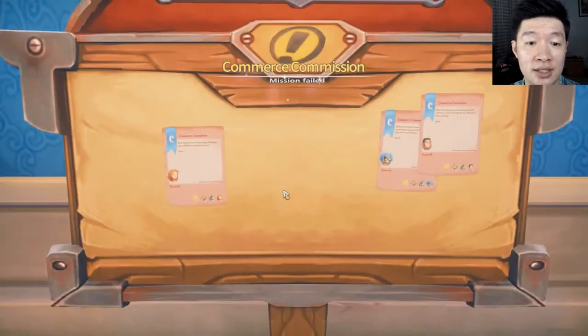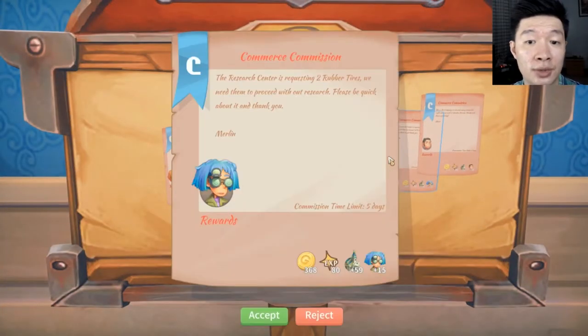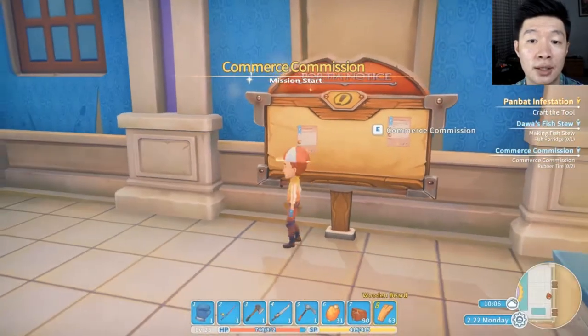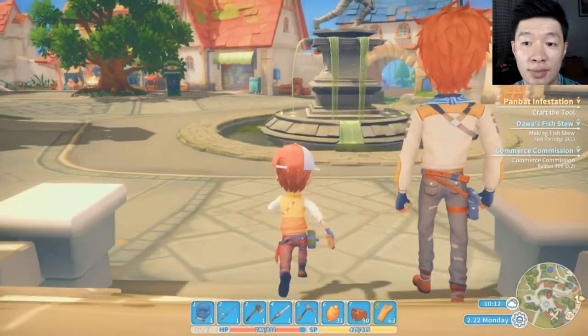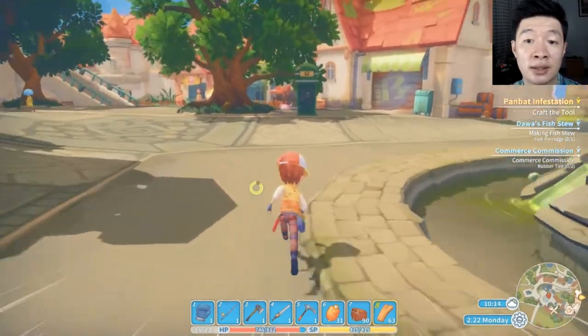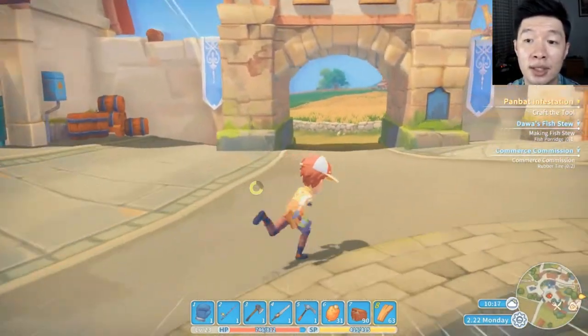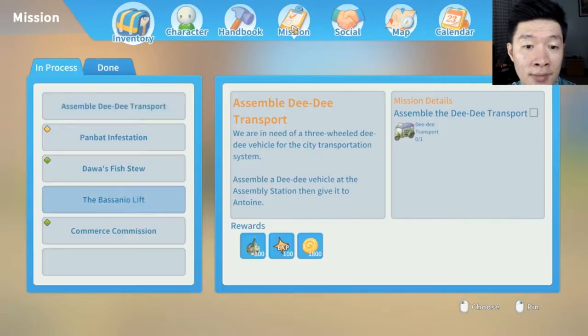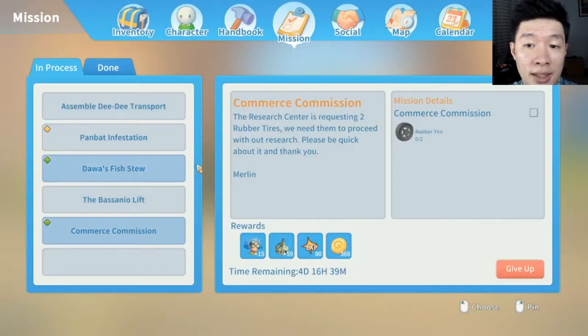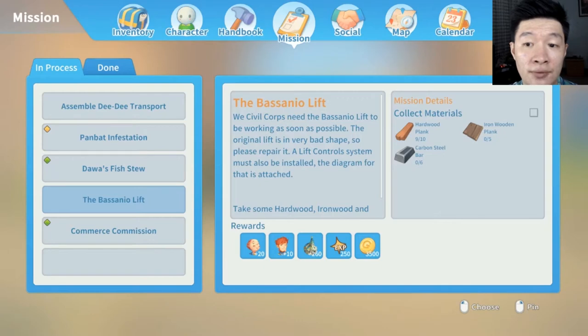I'm going to give up this mission as it's too difficult for me to gather all the items — it was too complicated. I should have accepted the other one. There are missions that will minus your relationships, but that's all right. It's still the same — if you don't do the mission, it will minus your relationship later anyway.